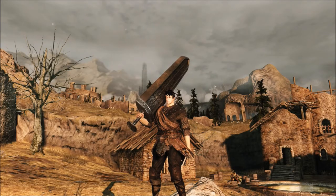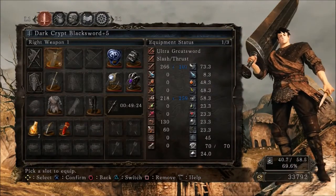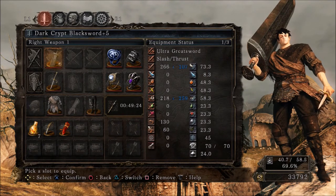What's going on Dark Souls 2 fans, Methodical Gamer here bringing you guys another Dark Souls 2 PvP video. Today we'll be taking a look at the Parry Dagger — well, sort of. We're actually taking a look at the Crypt Black Sword.